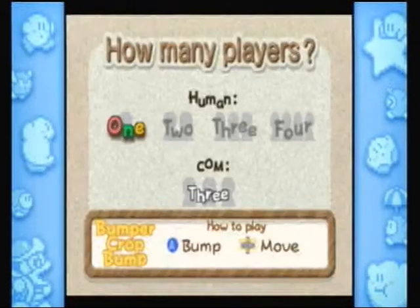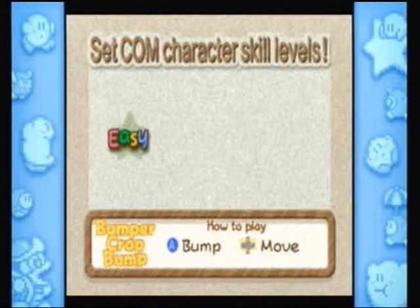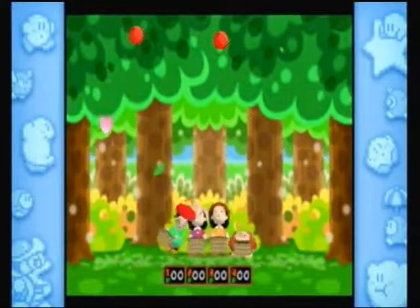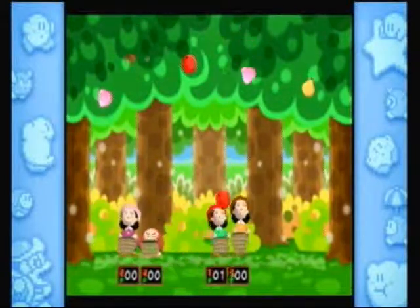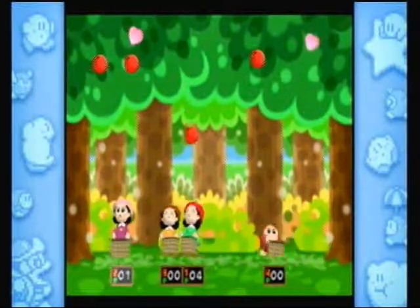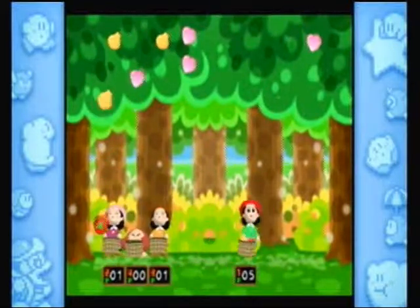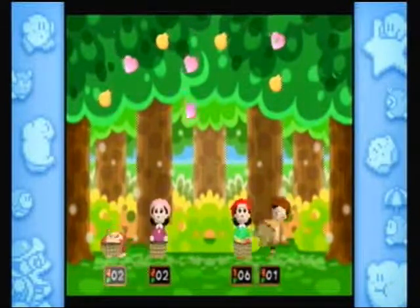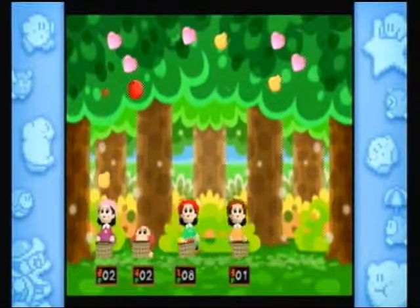Next, Bumper Crop — Bumper Crop Bumper? Was that what it said? I skipped through it too fast. Let's play as Adeline — apparently everyone wants to be Adeline. This is also a very simple game: you catch fruit and push others out of the way to get fruit. Not really sure how much more to say about it. The CPUs apparently like to stick together, though it doesn't really help them get fruit.